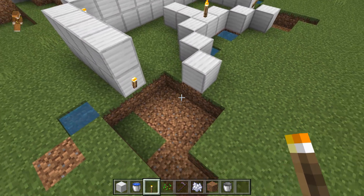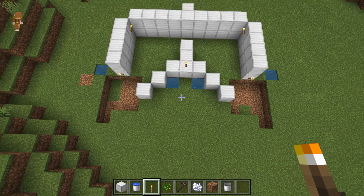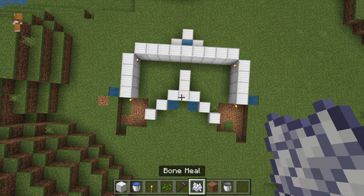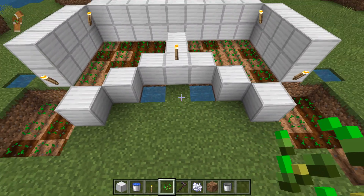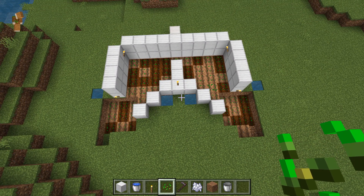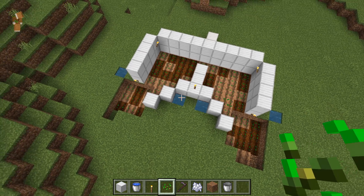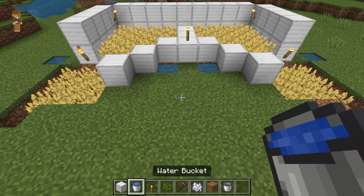So now we need to do the hoeing and put some seeds in. Let's do that and we'll show you what it looks like. There we have it, but it looks a bit boring, so let's add some bone meal to make it look a little bit more fancy because we can because it's creative. And there you have it all complete.